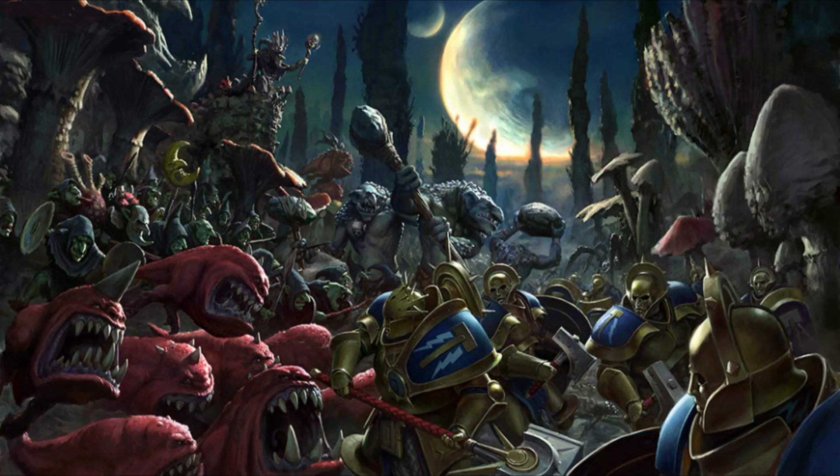Number three is Loonstone Talisman. Roll a dice each time you allocate a mortal wound to the bearer. On a 5+, that mortal wound is negated. On your little Loon Bosses this is decent, but on a Loon Boss on a Mangler Squig, this can make him much more survivable. That gets a tick in the box from me.